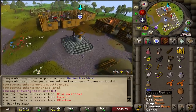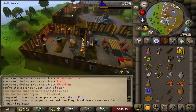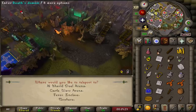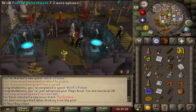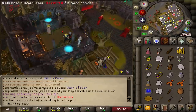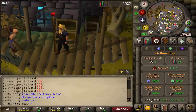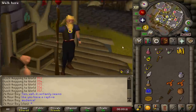If you didn't know, you can rub the ring of dueling and go to Ferox Enclave, drink from the pool to restore run energy — useful if you don't want to burn money on stamina potions. Don't step outside though because that's PvP. We're just shy of two hours with 16 quest points and making good progress.